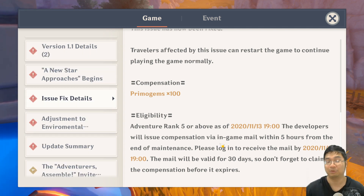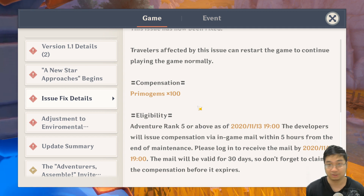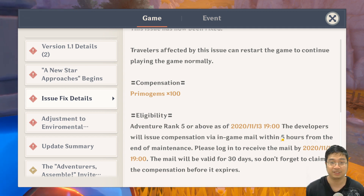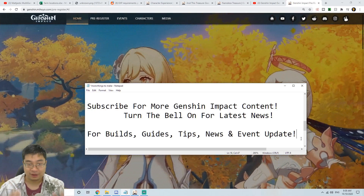That is the news for the 100 free primal gems in case you guys were not aware. Make sure we do pick them up after five hours of this notice.